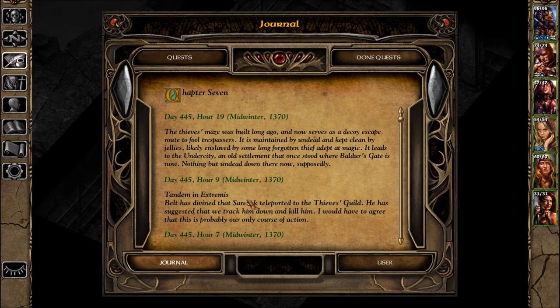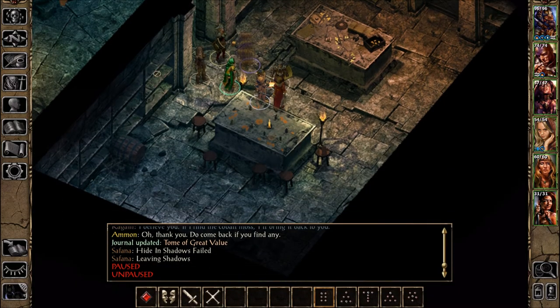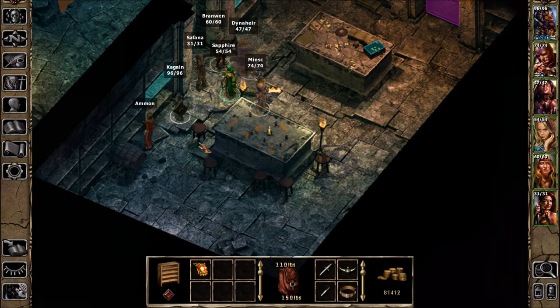That's added to the journal. The quest is called 'Tome of Great Value' — a woman named Amnon was looking for Cobalt Moss to complete a potion and I should return to her if I find any. It's part of Chapter 7 — we're technically still in Chapter 7. We also have History of the North, Vol. 1 — a book we've already read.